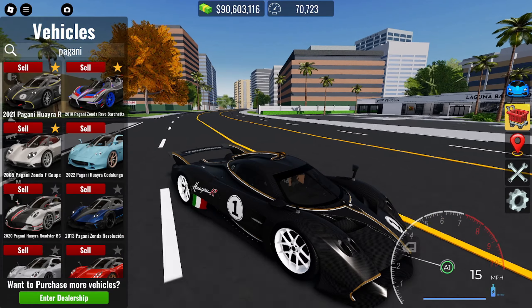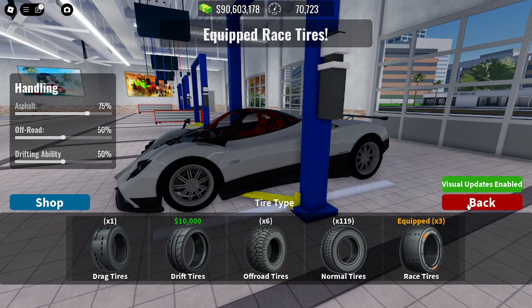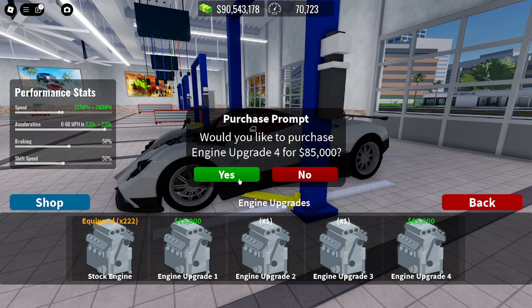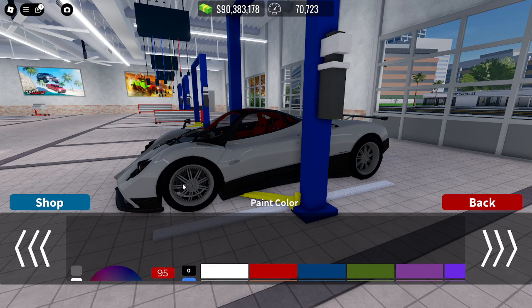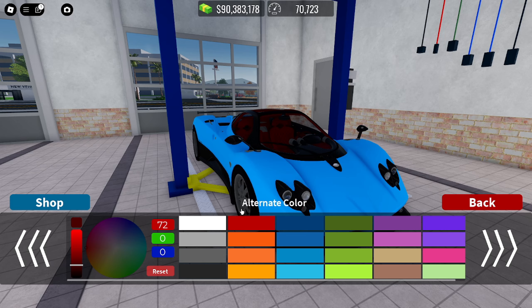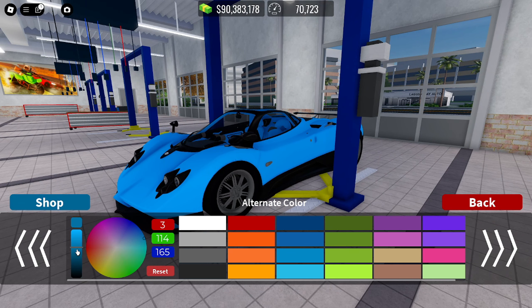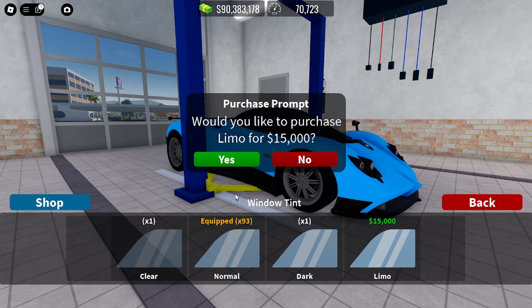Next car is the Zonda F Coupe. Race tires first, max out the engine. For color, let's go with blue. The interior is red so I need to match it — I think a darker blue would match well, so I'm going with that.